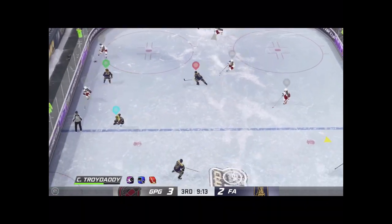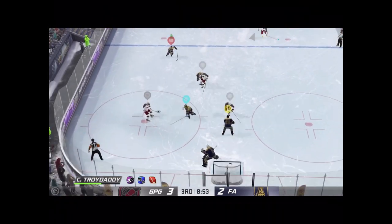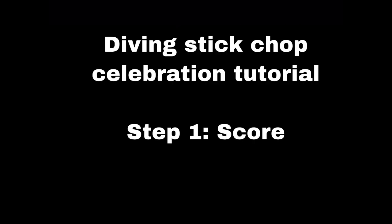Now we're going to move on to the tutorial of how to do the diving stick chop — the coolest celly in all of Chel. Step one, it's pretty obvious: you've got to score a goal.